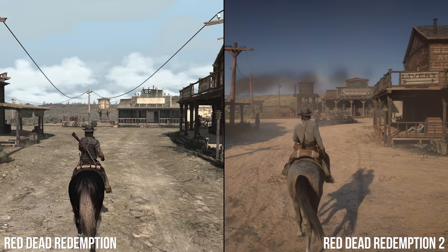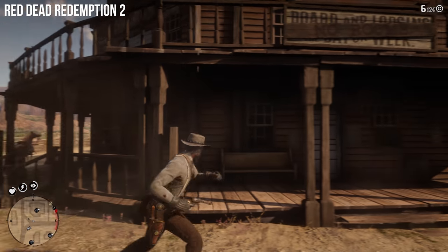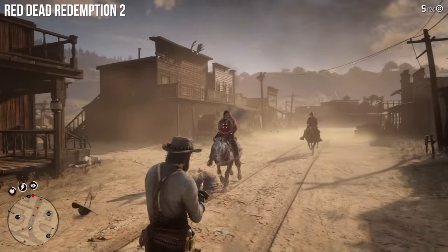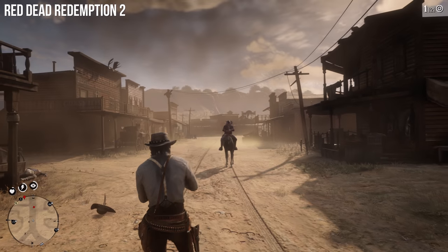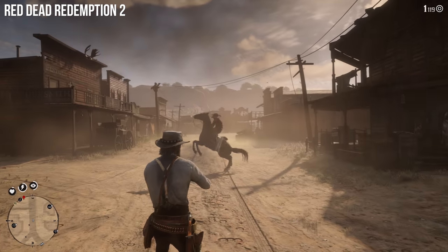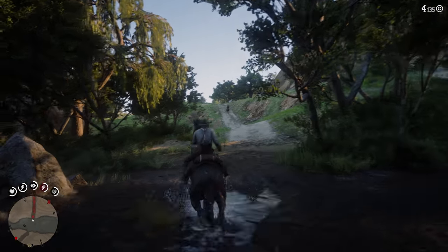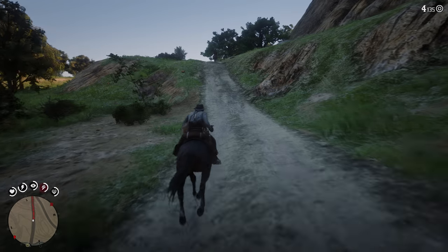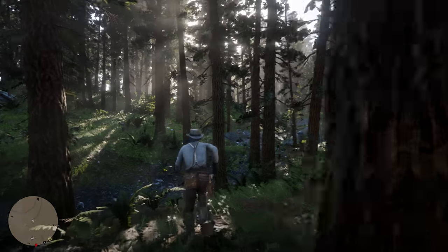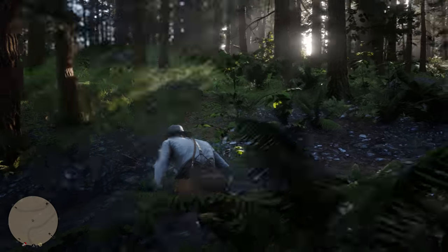This is the PS4 Pro version of the sequel, progressed to around 70% of the story — a save state kindly donated to us by Eurogamer's review editor Martin Robinson. Now it's possible to venture south with only a few missions under your belt; access to Blackwater Town and Tall Trees is available this way, but you're hunted down on sight. Assuming you make it through alive, travelling further south triggers an automatic death.